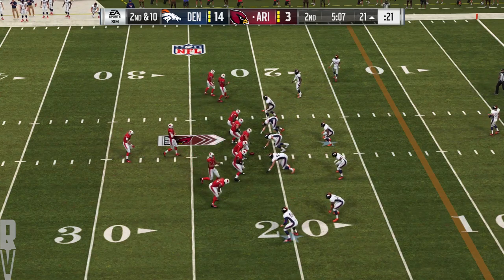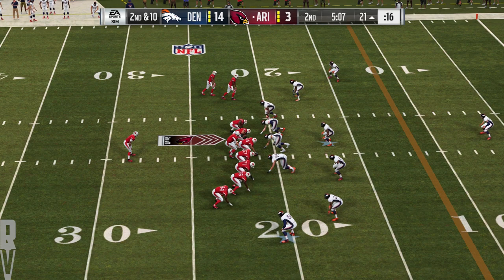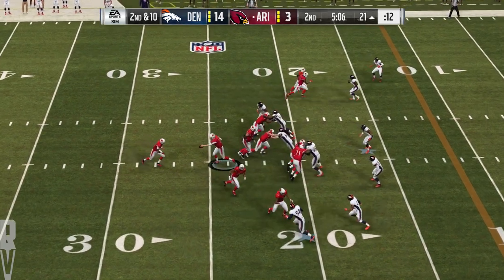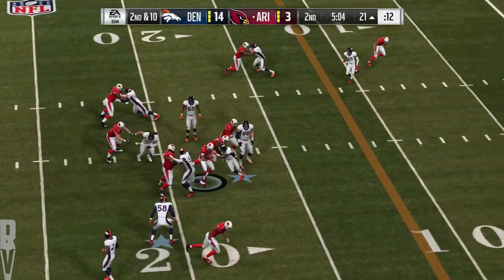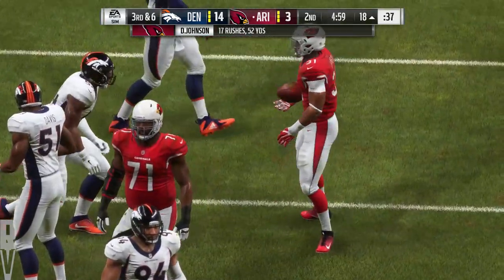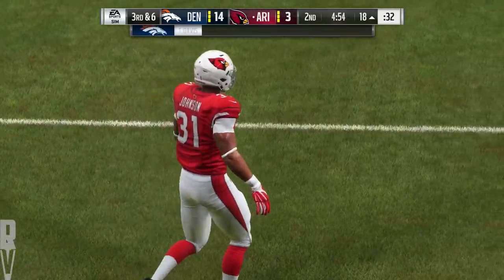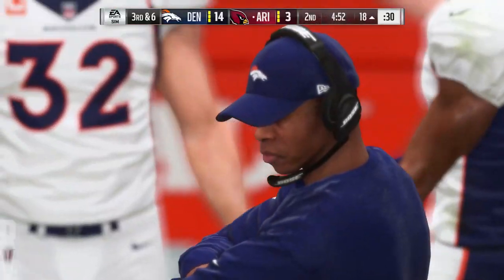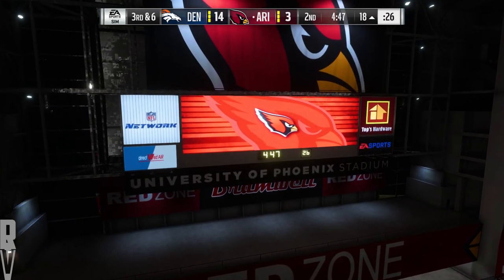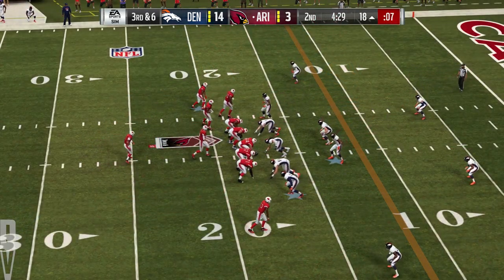From the 21, it's second and ten. They go back to the ground with Johnson, and he's got four down inside the 20 to the 18. Others do like to blitz even on run downs — it confuses the blocking assignments and doesn't allow those offensive linemen to get up to the second level. The Cardinals on third down — they've converted three times in eight chances. This will be third and six.